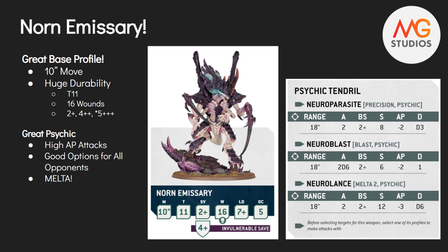Then we'll go into the Norn Emissary - my favorite personally, and again I kind of called a lot of this one too. A 10-inch move, same thing. Huge durability: Toughness 11, 16 wounds - same as before. But it's got a 2+ save, a 4+ invulnerable save from all that psychic warp shielding, and it has a 5+ Feel No Pain - potentially, not all the time, we'll talk about it in a second. So even better durability.